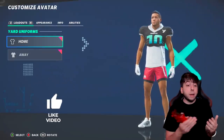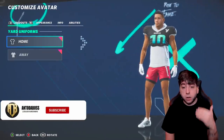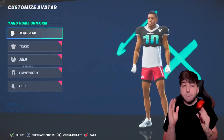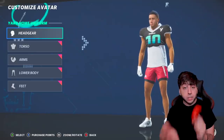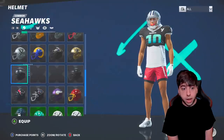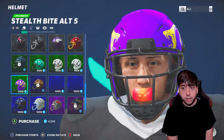Before we start shopping — if you guys have been enjoying these early Madden 21 videos, be sure to smack that thumbs up button, subscribe to the channel, hit the bell, because I got a lot more on the way. We're gonna go ahead and build a whole new outfit and try to spend the Yard points we have. You could actually buy not only helmets but every single accessory the player offers.